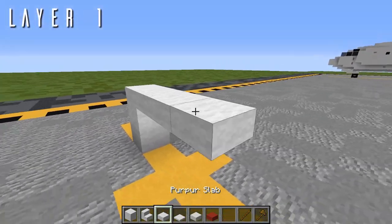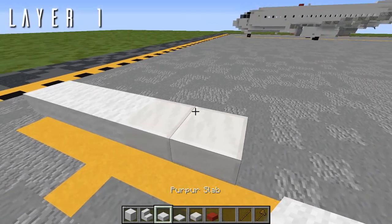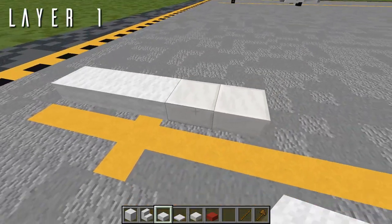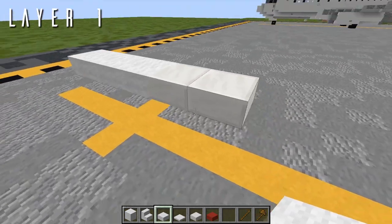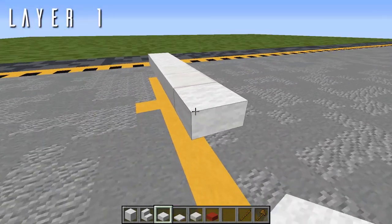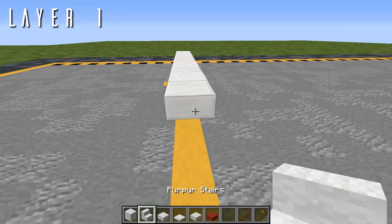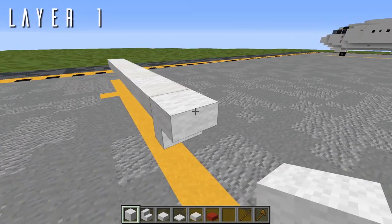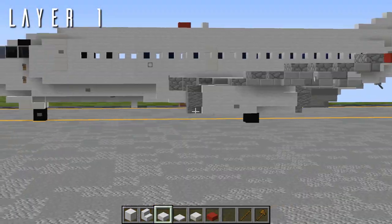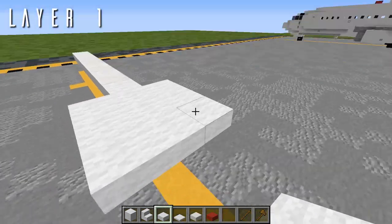For layer 1, we'll be starting with 3 wool top slabs going back, then 1 and 2 quartz top slabs going back. This is for antenna detailing on the underside of the aircraft. Since we're using quartz to pop out from the wool, if you're in default and building the fuselage out of quartz already, you'll want to use something like polished diorite or cobblestone to accent from the quartz. Once we have that, it's 1 more wool top slab, then 1 quartz top slab, 1 wool top slab, and 1 quartz top slab. Next we have a single upside-down wool stair facing backward for another antenna, then going back we'll start a row of 3 across the center — the start of the wing box on the underbelly.